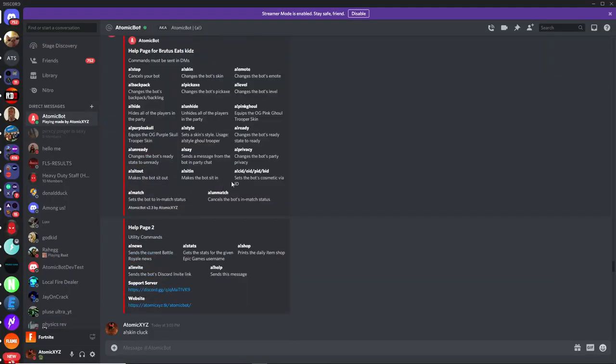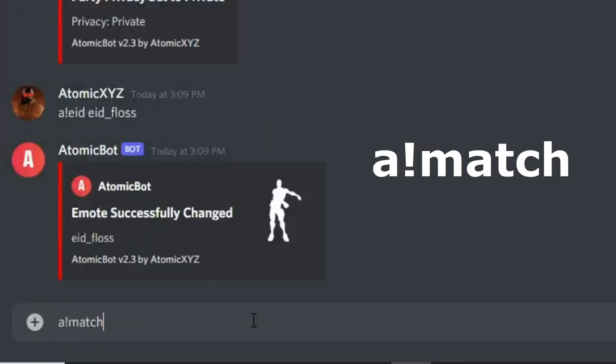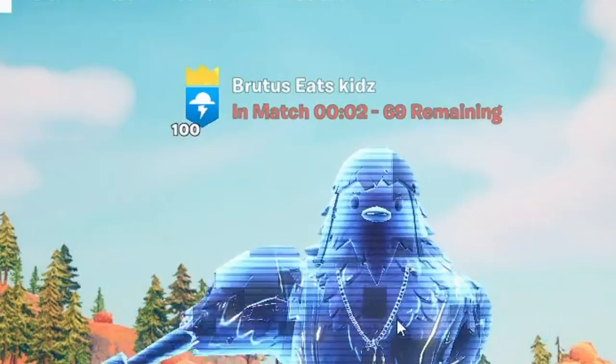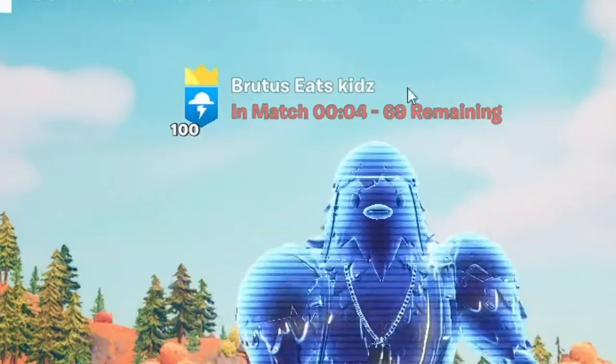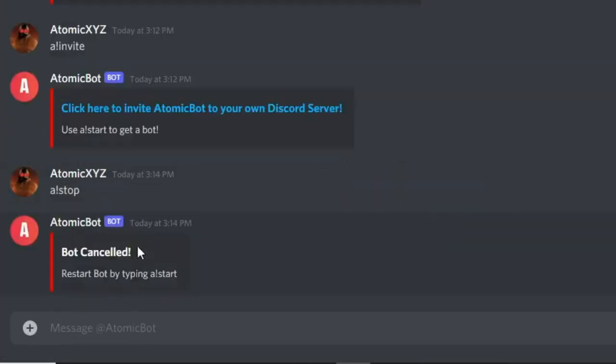The final commands are the match and unmatch commands. If you want to make the bot seem like it's in a match, type '!match' followed by the number of players remaining — for example '!match 69'. The bot will then appear as if it's in a match with 69 players remaining. If you want to cancel your bot entirely, type '!stop', and you can create a new bot again with '!start'.